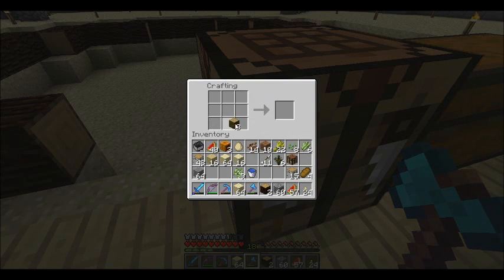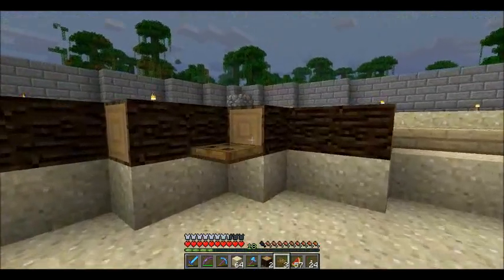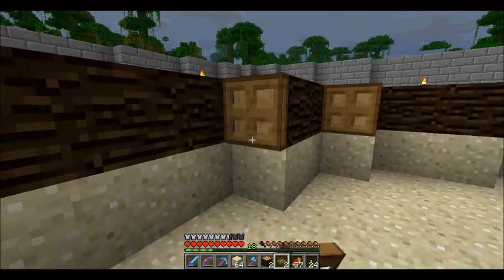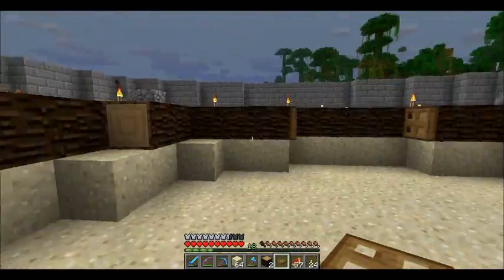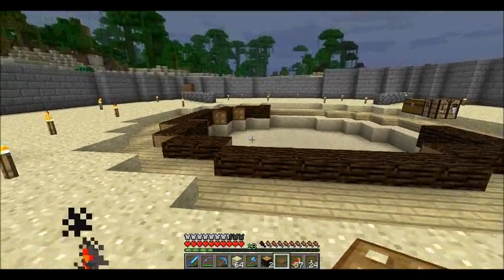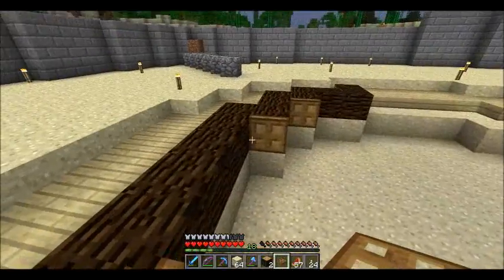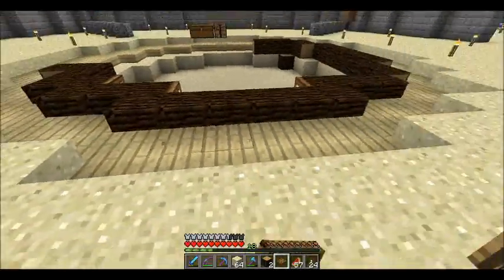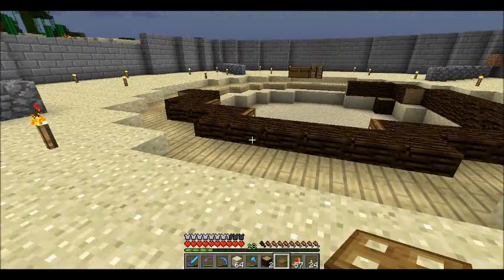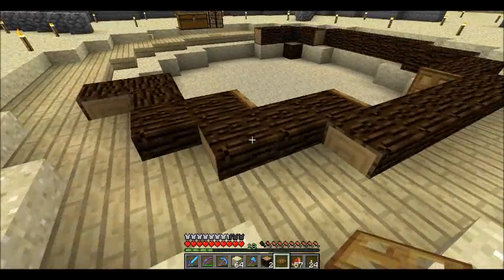Let's see — do I have any... Let's use the jungle wood. Actually, I don't like the colour of the jungle wood, it's a bit off-putting to me. What if I cap the insides? Would that work? Let's have a look from over here. It's tricky placing these sideways blocks. It's just this side that's throwing it off, really.